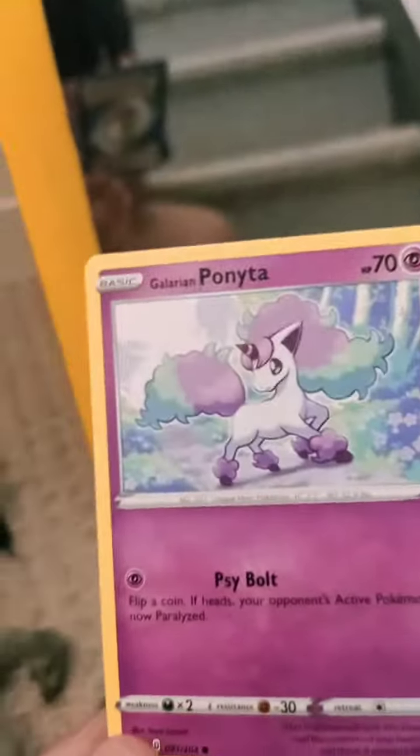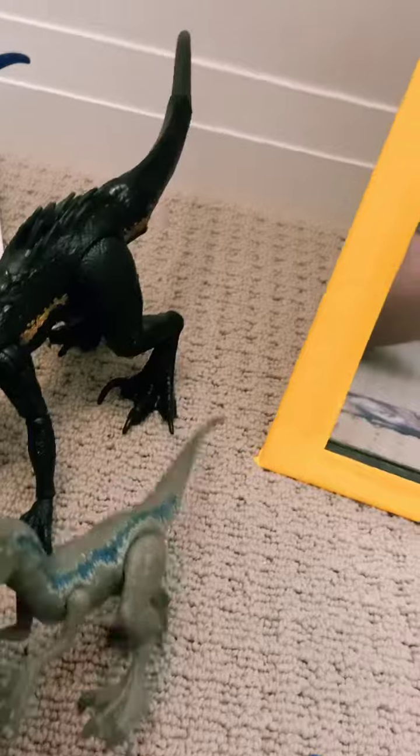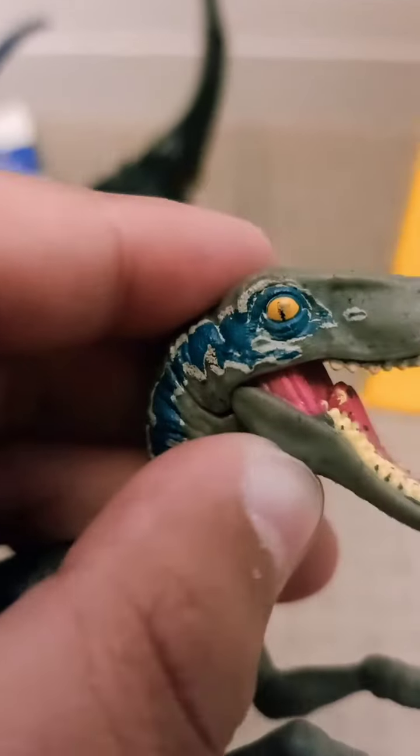Galarian Ponyta should be a Fairy type, not a Psychic type — that's kind of weird. But who cares? Like the video, or this blue will come into your bed and eat you. And subscribe too.